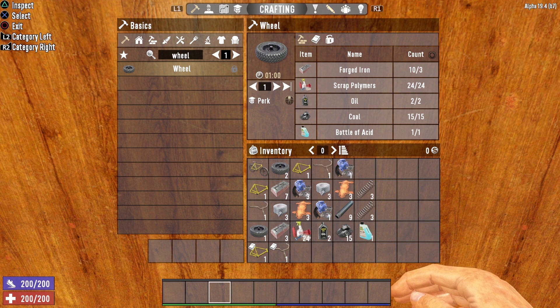Once you've unlocked that ability, you will need 3 forged iron, 24 scrap polymers, 2 oil, 15 coal, and 1 bottle of acid per wheel. Since you're going to need 2 wheels in order to craft a bicycle, you will need double these resources. This recipe is for 1 wheel — 1 wheel does you no good, you need at least 2.